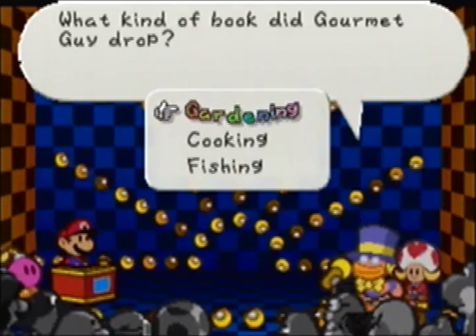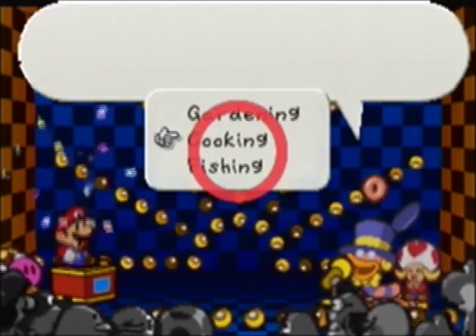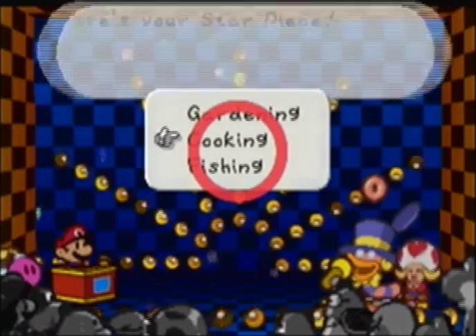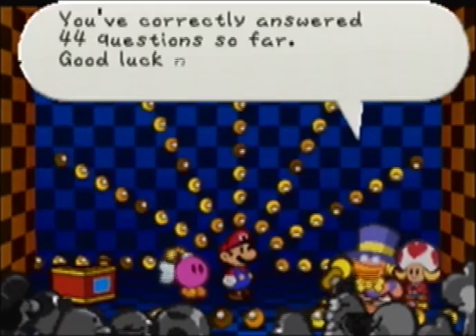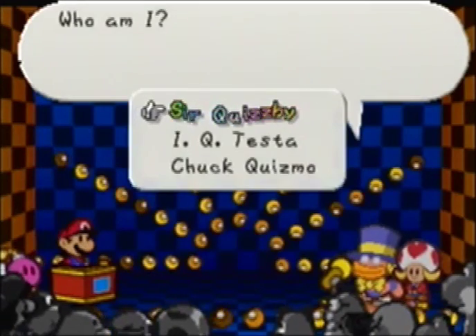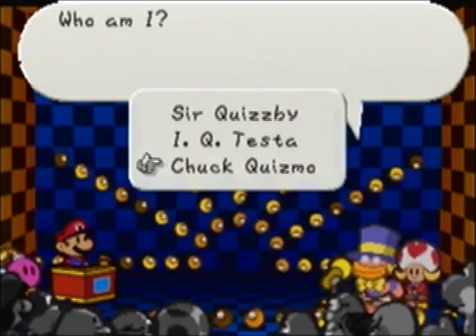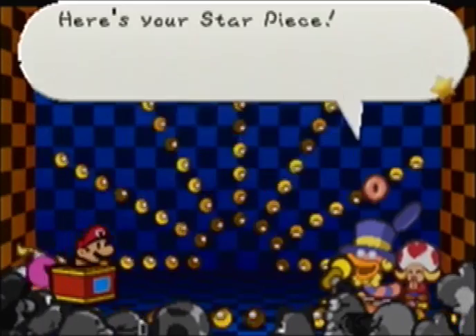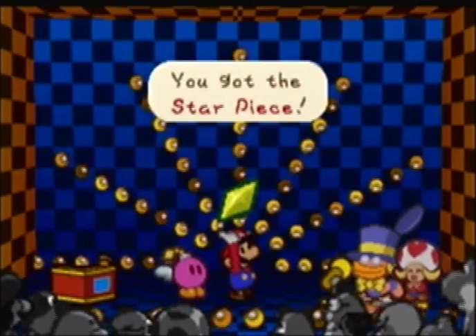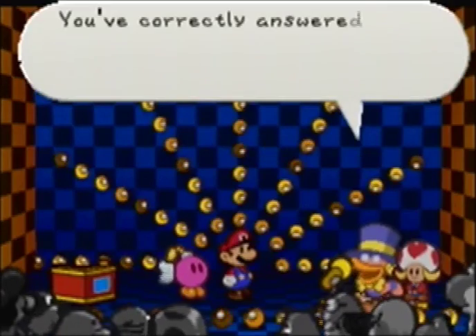What kind of bug did Goomba drop? That would be a cooking bug. Who am I? That's probably the easiest question ever — that was Chuck Quizmo. What kind of quiz show asks a question like 'who am I?' It asks about who the host is.